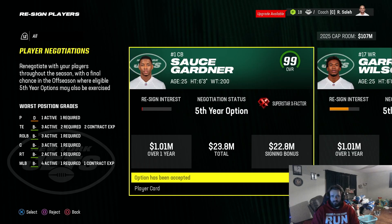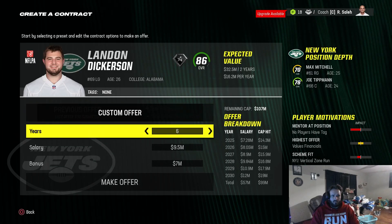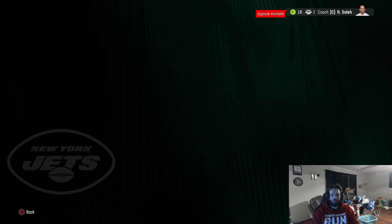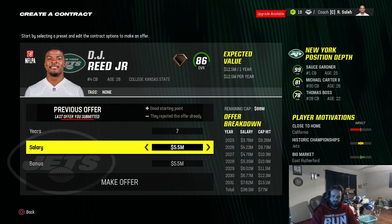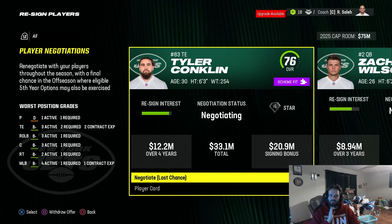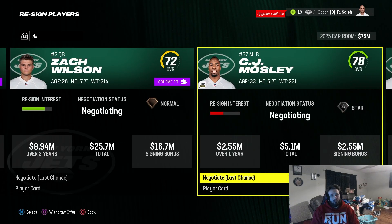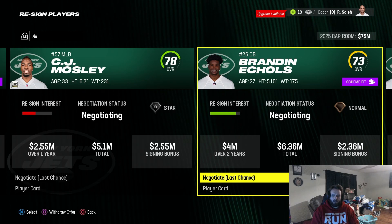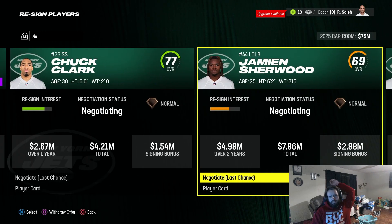We're going to be accepting Sauce Gardner's player option. Garrett Wilson goes up to X-Factor when we accept his option too. The left guard Lane comes back — I know that is a huge paycheck, but we needed him. DJ Reed re-signs at 6 mil. We're going to let Conklin walk and get a higher than 76 overall tight end. Mosley is dropping quickly so we'll let him walk. We signed Kenneth Murray, already a 78 overall, who can slide right in at middle linebacker.